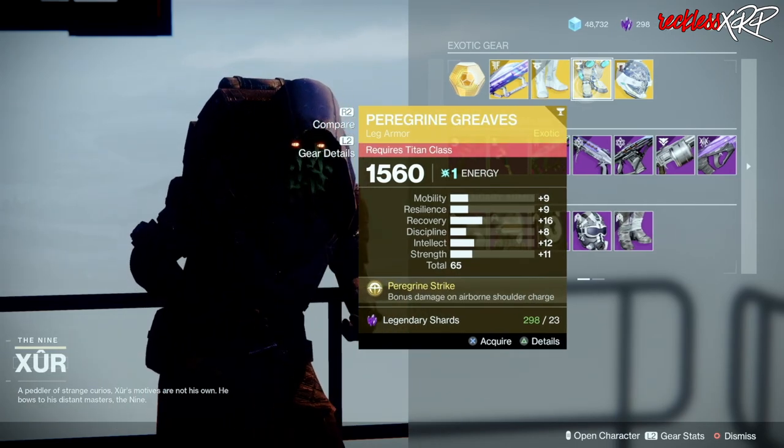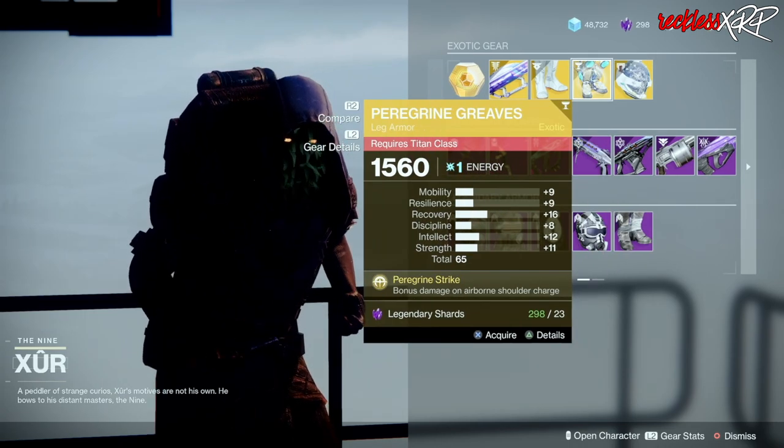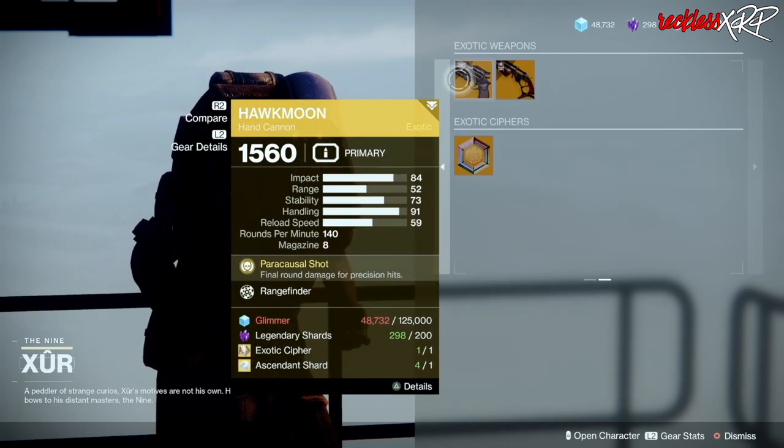We also have the Peregrine Greaves for the Titan, as well as the Eye of Another Tomorrow for the Warlock. Go ahead and grab these if you don't have them. Otherwise, the Peregrine Greaves is probably your best bet for the exotics.